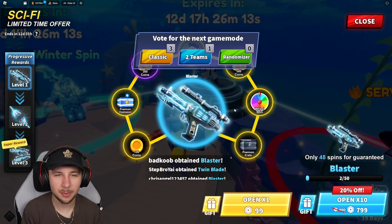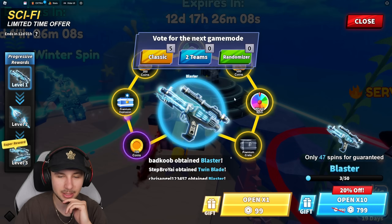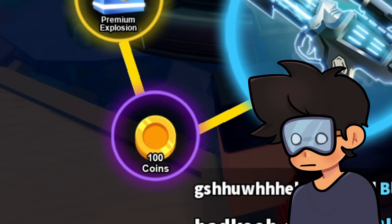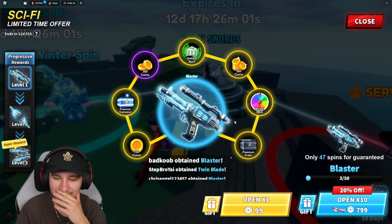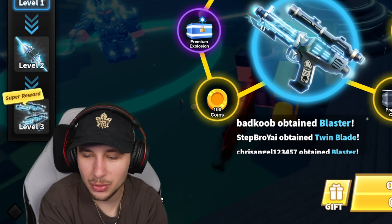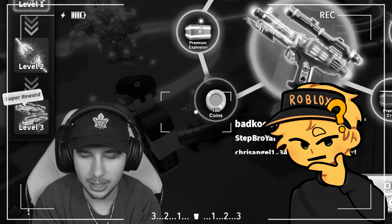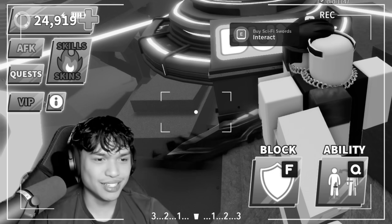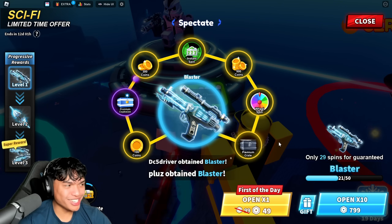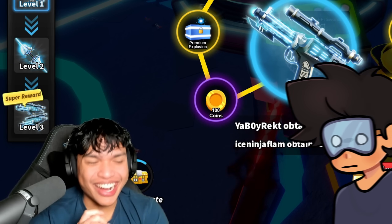We're opening 10 spins each — we're gonna try out these new blasters. There's a guarantee at least, which we like. I was one off — it landed on coins. That happens to me all the time, I swear it trolls you. Wait, did you finish them already? It said I only got six. Oh no, it says 10 — did you skip the animation? Yeah. You have to watch it!